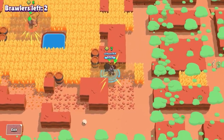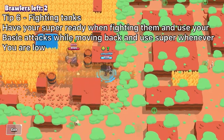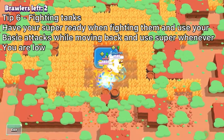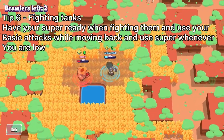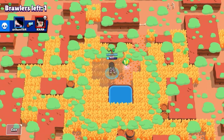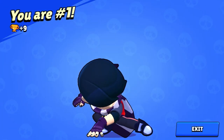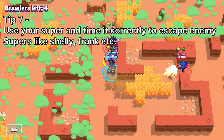This is a really important tip if you want to play close range maps: scout their location and always have your super ready when fighting tanks. As soon as I see the enemy, I use my basic attack and move backwards at the same time — this lets me damage them while staying out of range and avoiding their shots. This leads into my next tip: use your super to avoid other brawlers' supers.